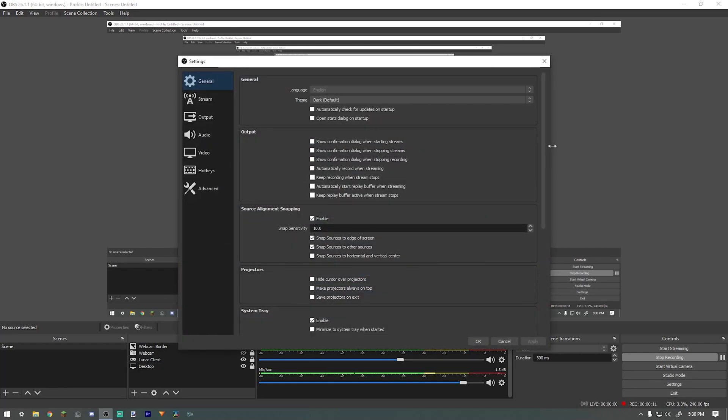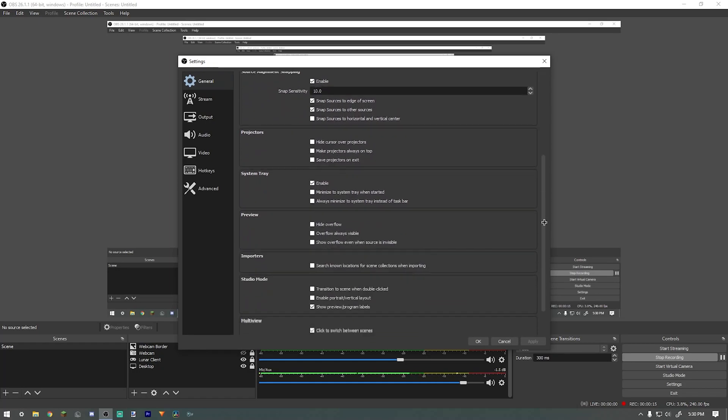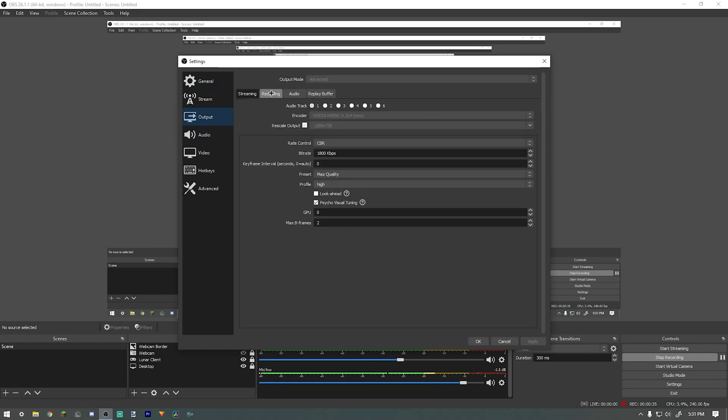We're now in OBS and I'll show you my settings. I'll click on the settings tab — here's my general tab, just scroll down and copy this, feel free to pause the video. Now we're going to move on to the output tab.